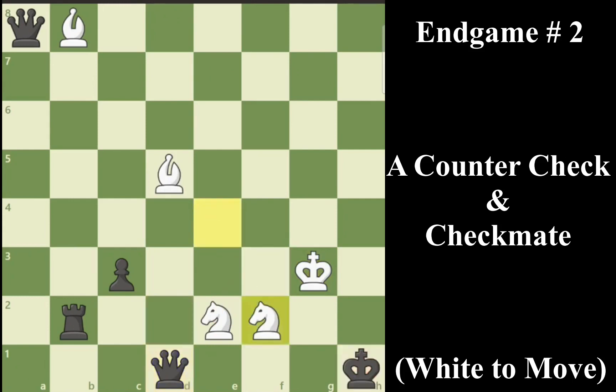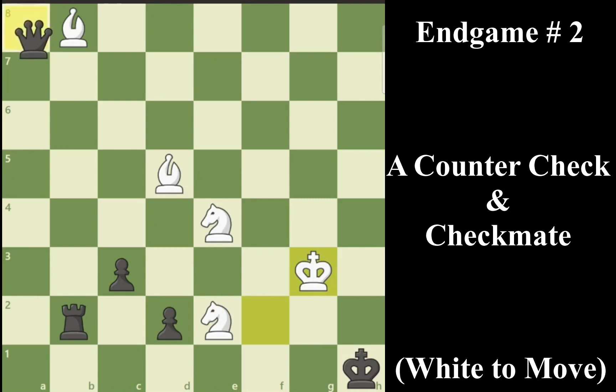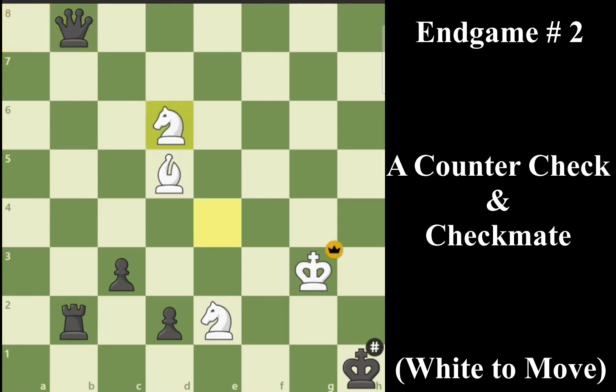If black gets a queen, knight f2 is checkmate — that is the threat black has to deal with. If instead black promotes to a knight, it is still checkmate, because knight f2 is actually a double check and black cannot capture there. So getting a knight wouldn't help either. In fact, there is nothing black can do to stop knight f2 — other than taking on b8 with check, which looks very powerful. But here comes the stunning checkmate: knight d6. Knight d6 not only blocks the check but delivers a discovered check, and now the king cannot move anywhere.